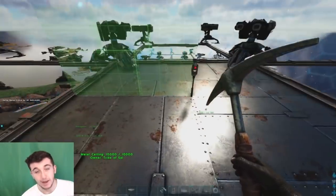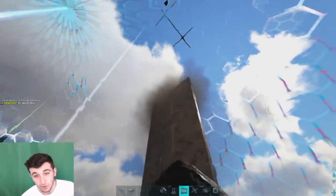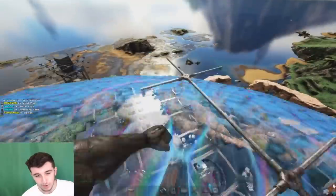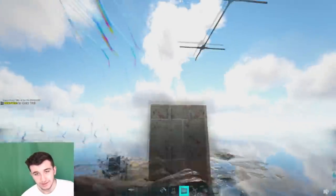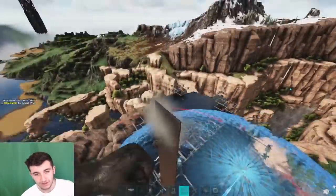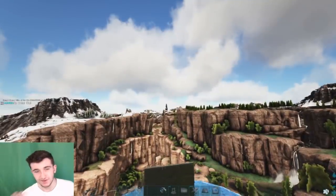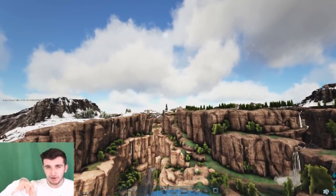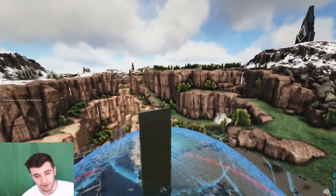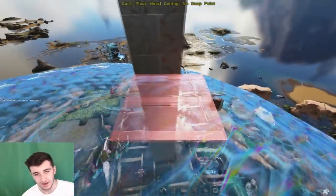I'm going to start this from our floating structure because I actually want to build my base up higher. You get your walls — and like I said, these walls do not have to be metal, they're literally going to get destroyed. They're only used for building up high. You can go up as high as you want, but there is a build barrier before the sky barrier, so you'll have to find that barrier and play with it a little bit.